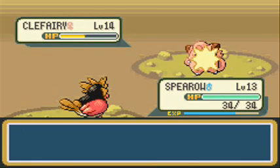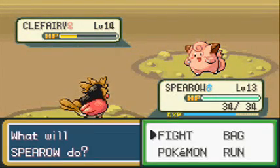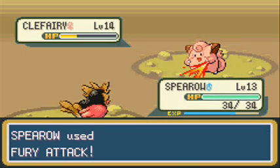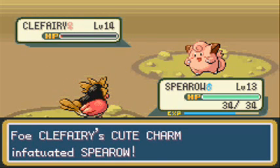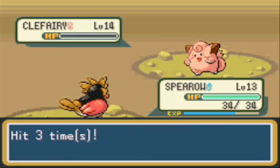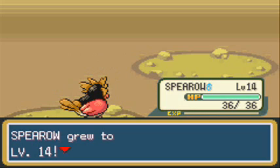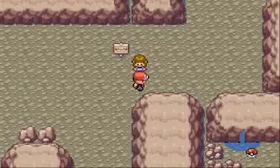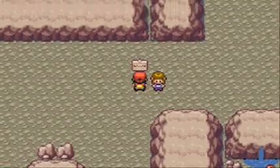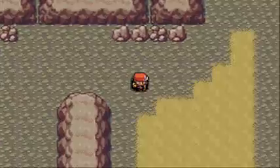I'm not going to use a Clefairy for this walkthrough. It's basically the same as in Platinum - some of the moves aren't available in this generation, like Grass Knot obviously. I lost! Yeah, you lost! Beware - Zubat is a blood sucker! Let's head down here.